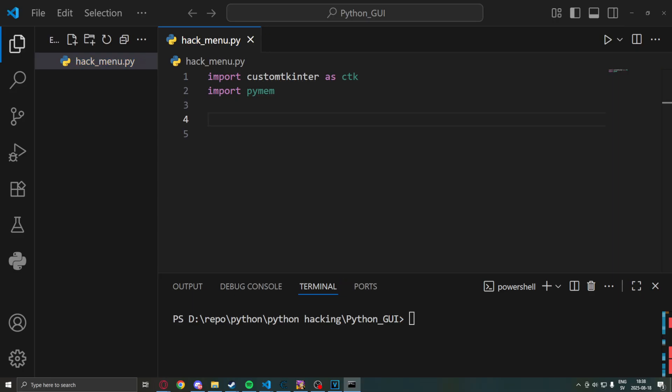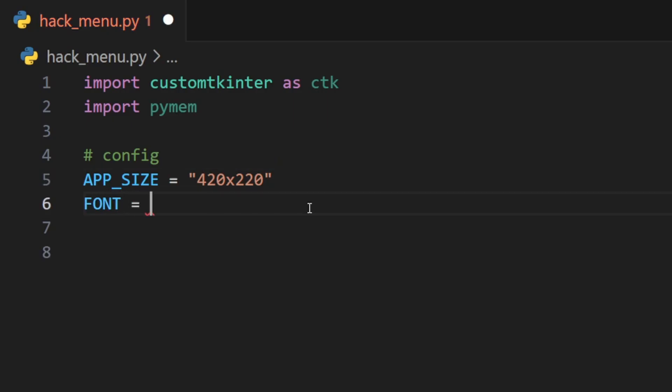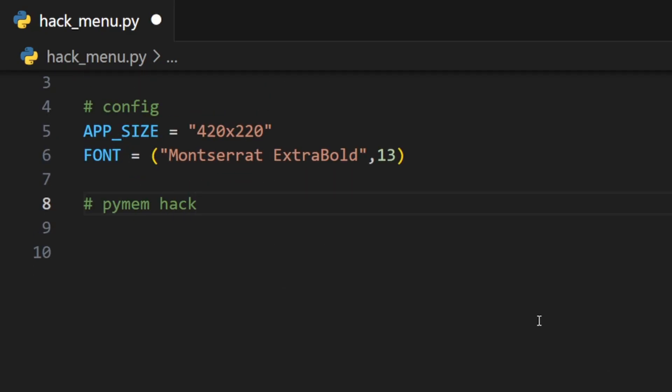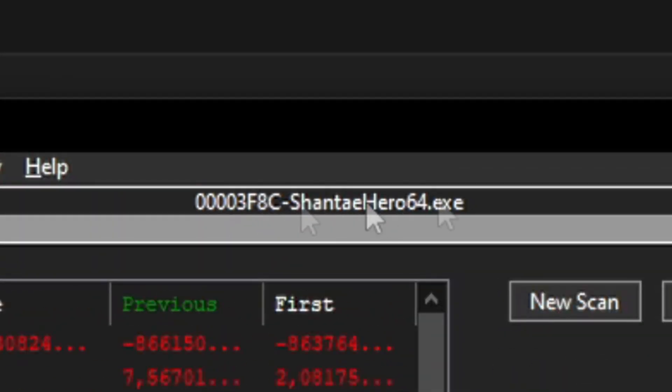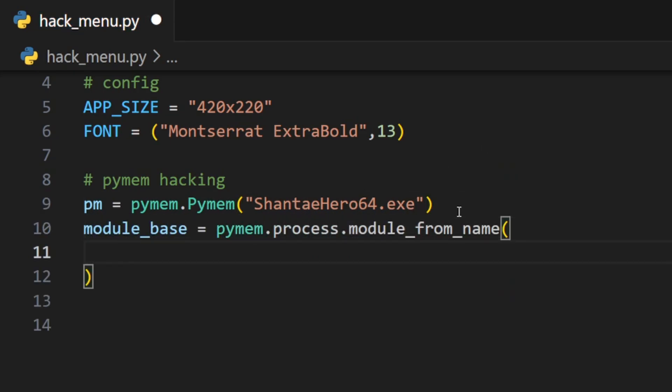The imports are good — no more errors — and we can start with our config. We will set the app size to something small, like 420, and then our font — you can use whatever font you want. We will create an instance of PyMeow using our game, because that's the game we will hack. You can find the full name in Cheat Engine and just put it here, including the .exe. Because our addresses used in Cheat Engine have the module base, we will have to use it here as well.